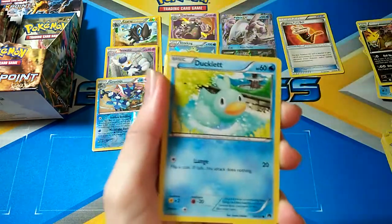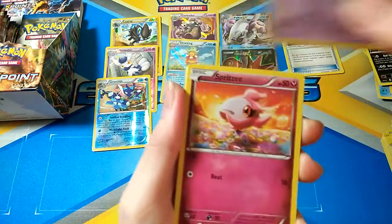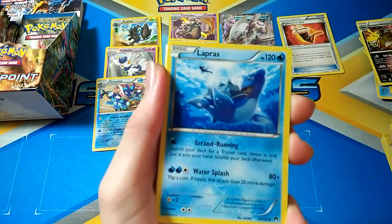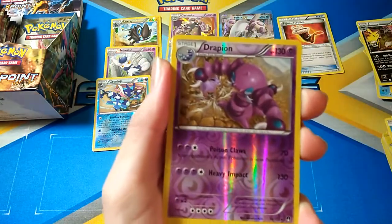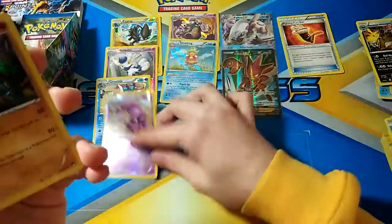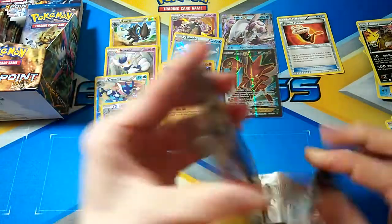The next pack is Shinx, Ducklett, Hone Edge, Skrelp, Spritzy, Lapras, Potion, Rockadier, Drapion Rare Reverse, and a Garchomp Lollux. Another awesome card right there. Doing pretty well so far, pretty cool.